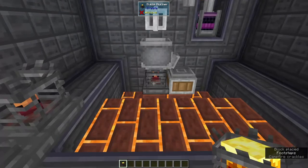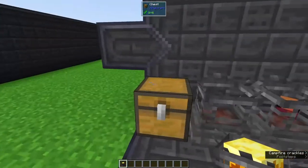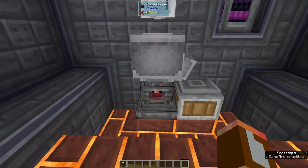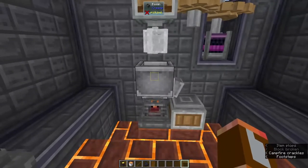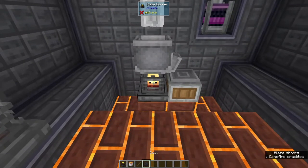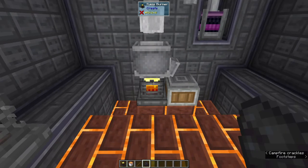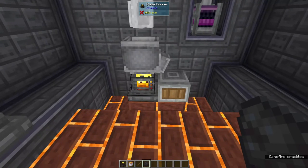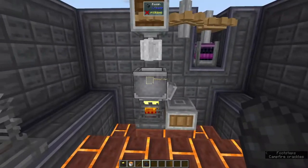But that's not all we have to do. When we look at it, the blaze looks kind of sad — dark and not doing anything. If we try to make some brass, nothing happens. The blaze burner works essentially like a furnace and can be fed the same things: sticks, coal, lava, slabs, stairs, and anything else that would burn. The duration the blaze burner heats the basin depends on which item you fed it, and items last a little longer than in a furnace. We can also increase the speed of our mixer to make items even faster, making it more efficient.